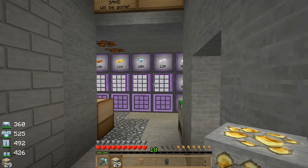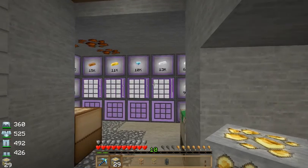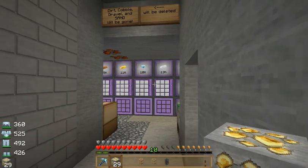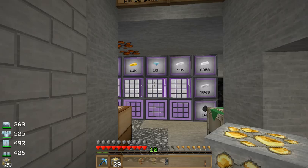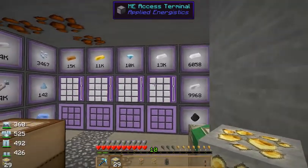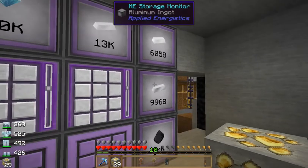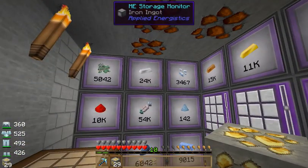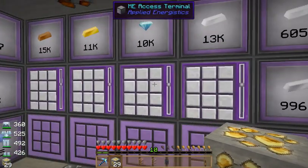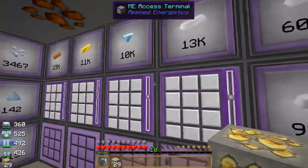What's up guys, CodeMonkey99 here with you today to show you how to finally finish up our big ME network. What we're going to be doing today is finding a way to get our stuff from the quarries and laser drills going all the way into our system and becoming tin ingots or silver ingots, whatever we want — just smelted down and out of the way without having ores lying everywhere like what I have in my hand.